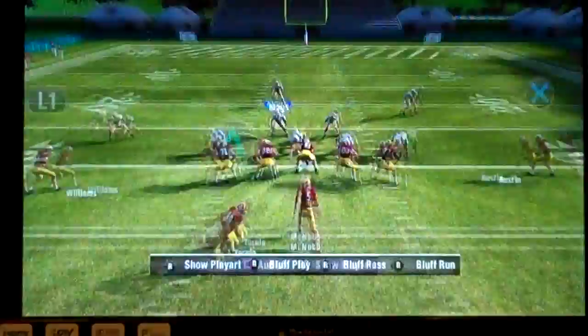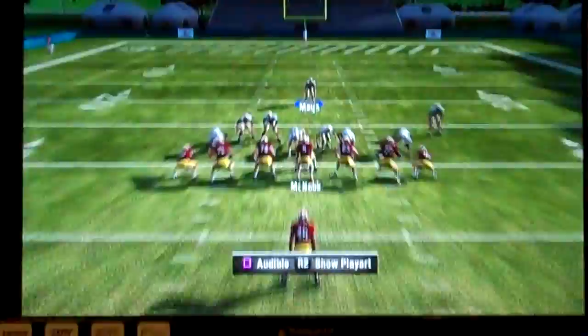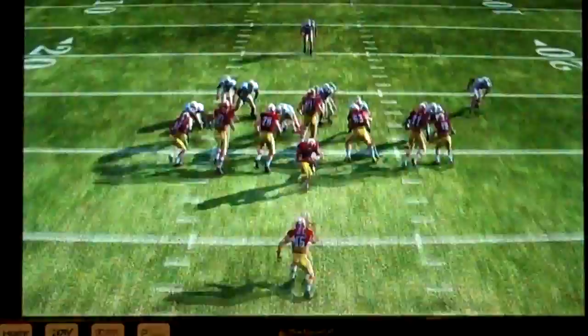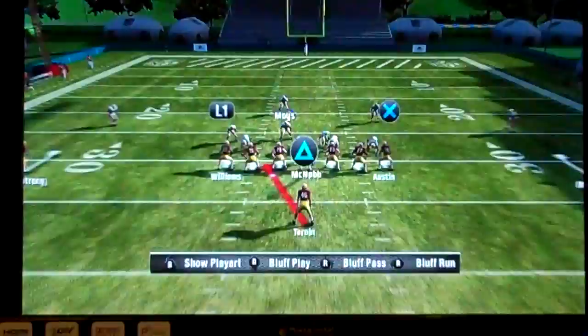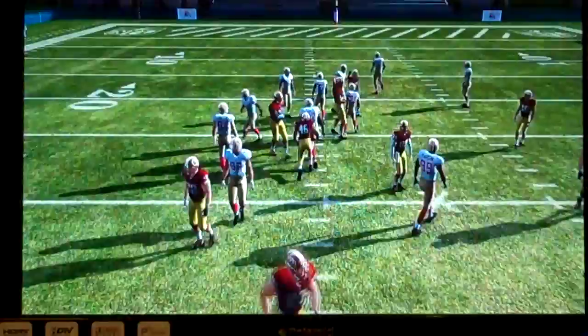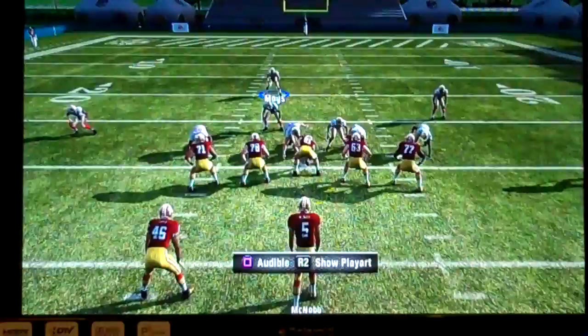Cover three is great in run support because we have the extra defender in the box. Snap and go — that safety is actually the defender that made the play on the ball. Because he's up in the box, he's able to get in there and make a play, slow down the ball carrier, and cause major headaches for the offense. Compare to cover four — the deep safety plays back, initial move is dropping back, no one else in the box. I'm actually able to get some yards because there's one less defender in the box. Cover four: no against the run. Cover three: yes against the run.